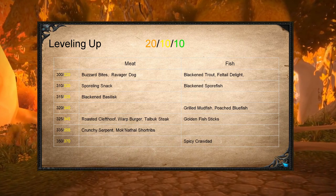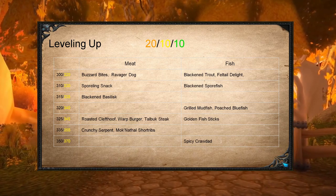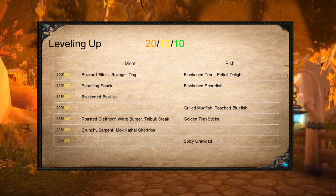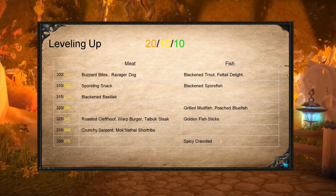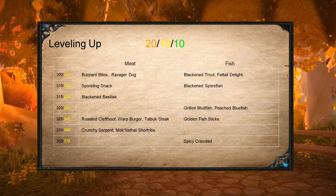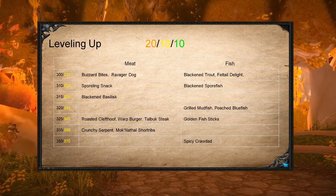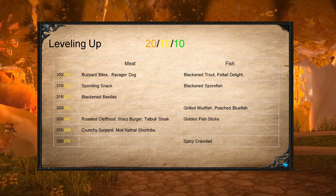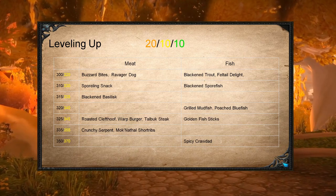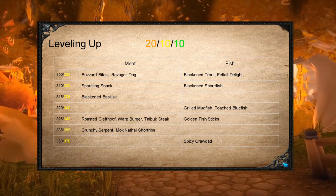The reason I did it this way is because I was playing Resto Shaman. As Resto Shaman, the MP5 and Plus Healing foods were what was important to me. So I was able to level up my cooking making the foods that I would use the most, and that is the great thing about BC cooking — you can level it up with things that are useful to you. It doesn't have to be just fish or meat; you can mix them any way you want.